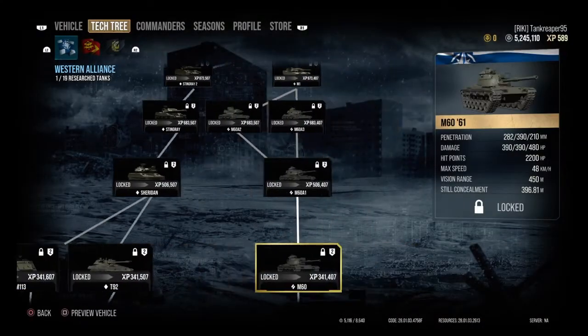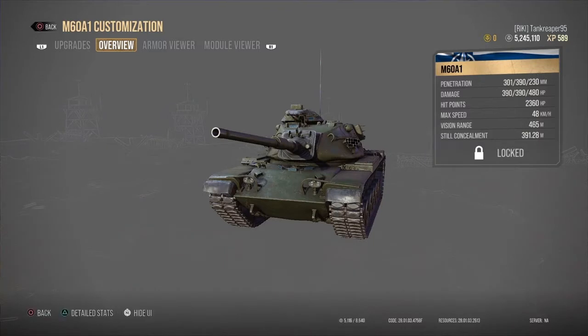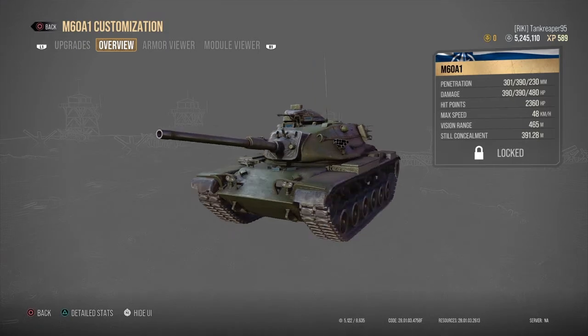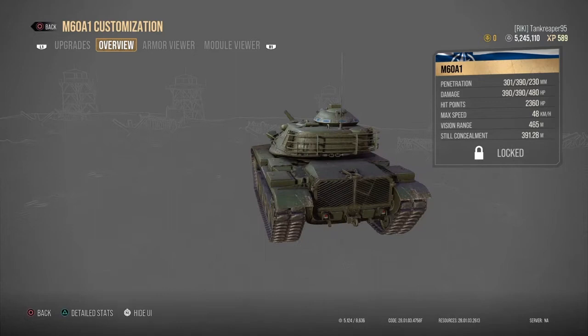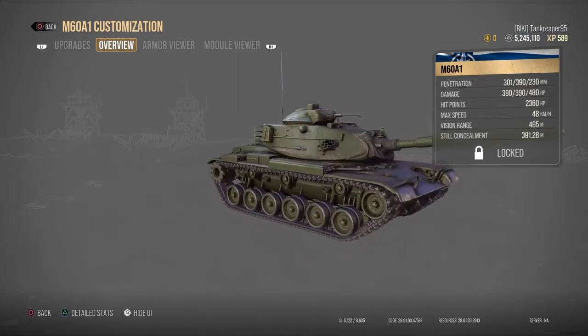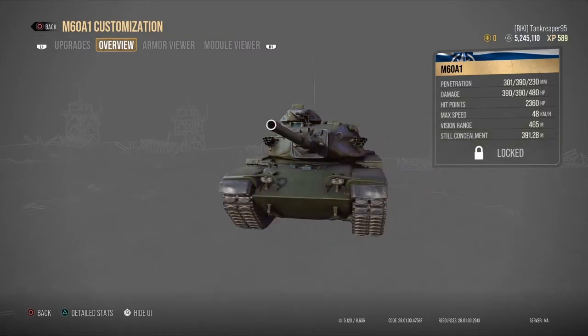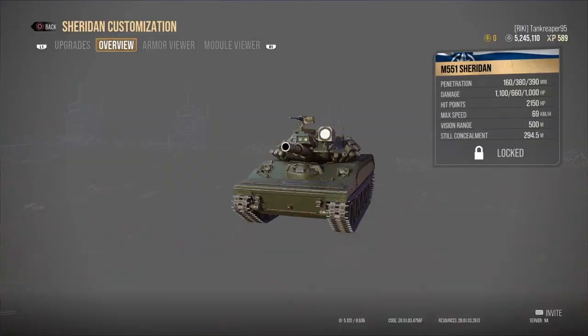The next tank is the M60A1 medium tank at six million three hundred and twenty thousand credits. This tank looks beautiful — look at how well-sloped the hull is. I'm betting these things are going to be pretty beastly when fully upgraded.